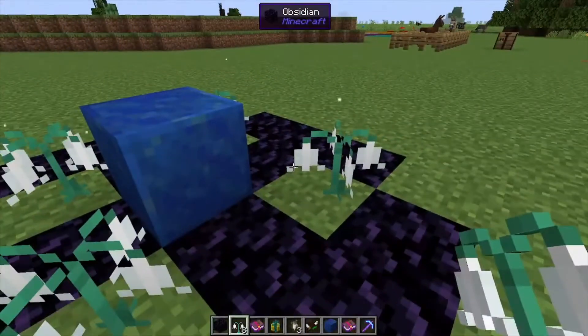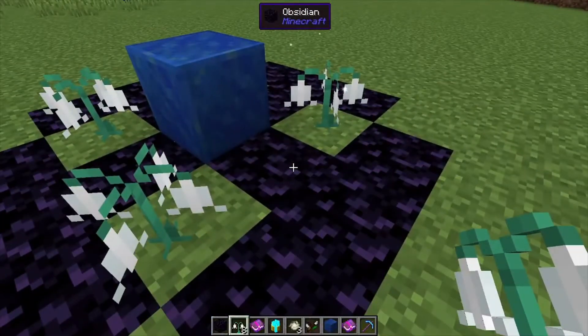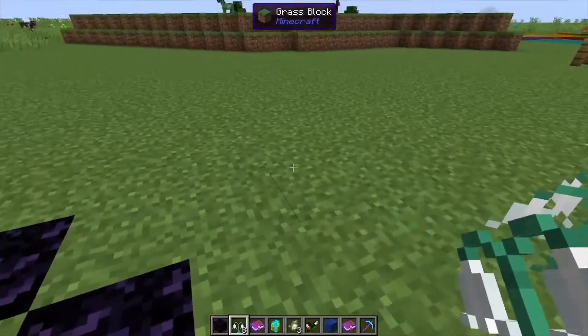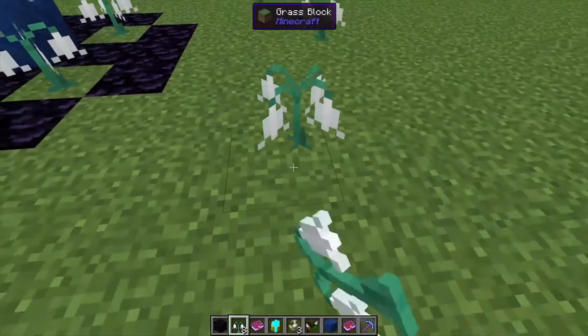Now at this part you can place down any of the naturally occurring flowers — no man-made flowers — on these four corners. From here you're going to want to go out one, two, three, four, five blocks and place down one of these, then three blocks out and one over, and same thing over here, three blocks and one over.